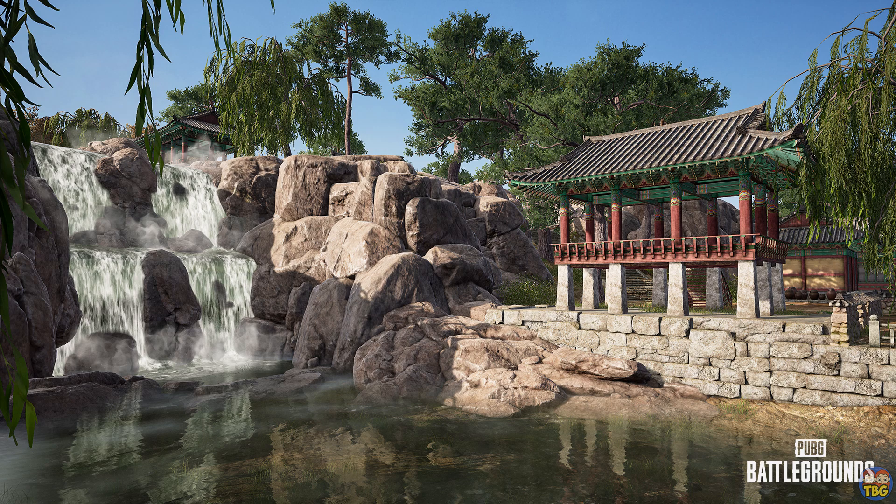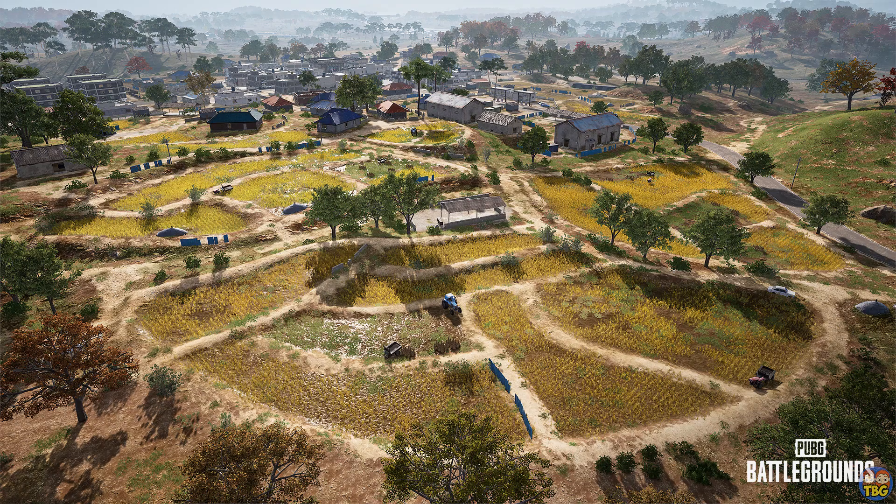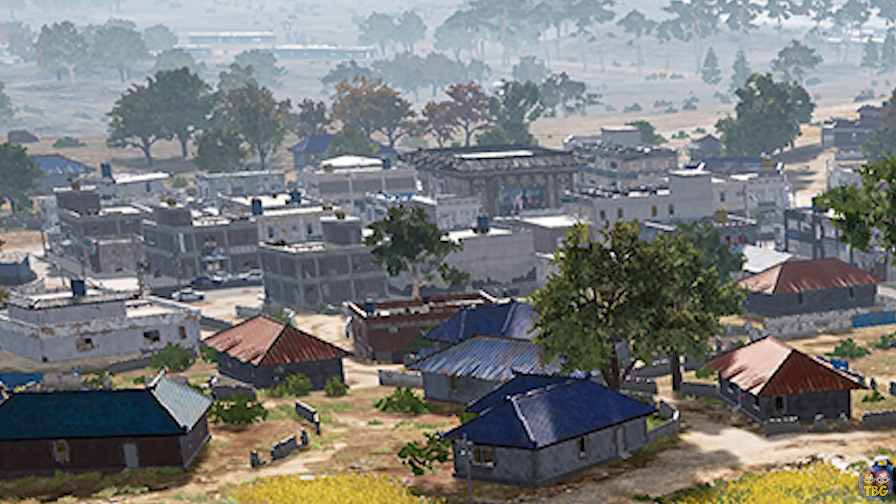Further on we have some more traditional looking stuff — pagoda style buildings and a little waterfall, looks pretty nice. Over here we've got a fishing area, some sort of fish farm or oyster farm with some warehouse floating buildings on pontoons as well. A lot of the areas in these screenshots give me a mix of like Erangel meets Paramo kind of vibes. You can see it's got that kind of southeast Asian feel, with a lot of rice fields like you see on Paramo.